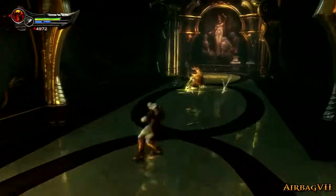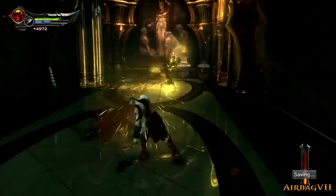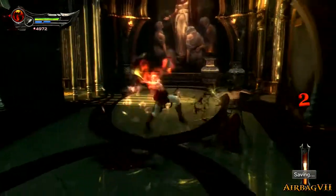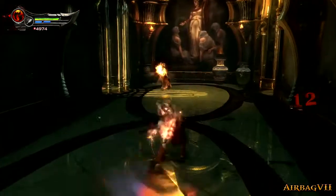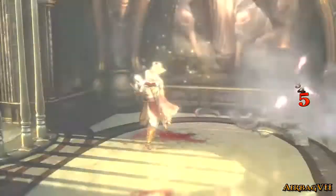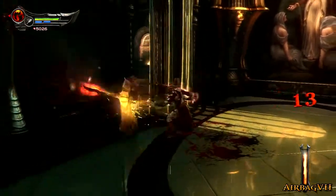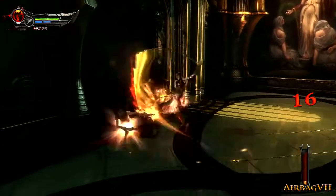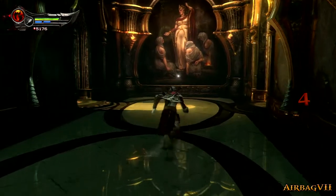There's another enemy — this looks like a siren from previous God of War games, but it's different because it has electrical attacks. We can grab it — nice. When you use the sirens like that, if there are some enemies around her, it should stun them or something — at least that's what happened in previous God of War games. And you're dead, and you're dead, and you're dead — nice.